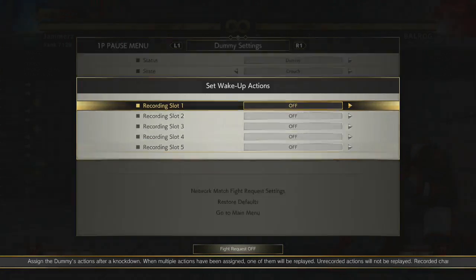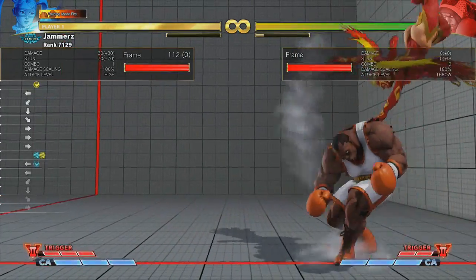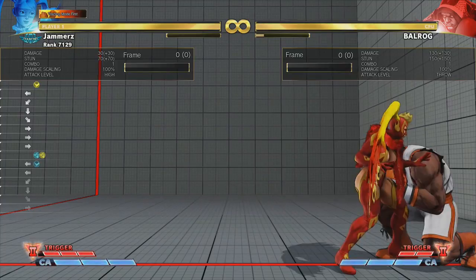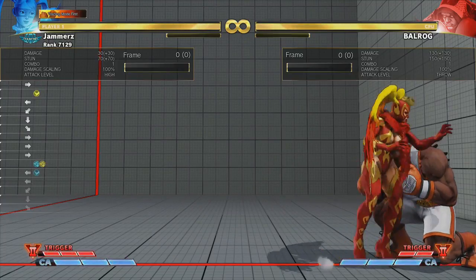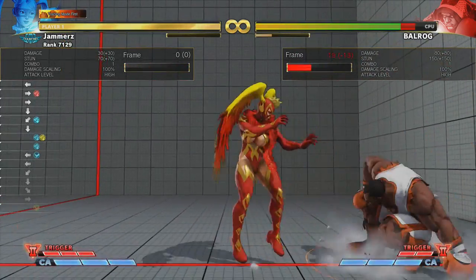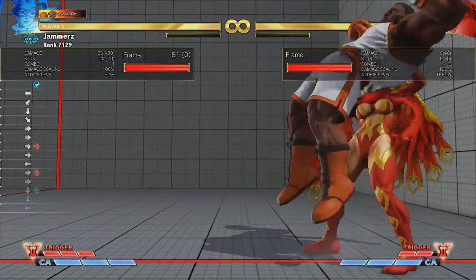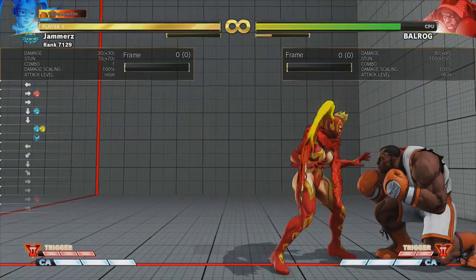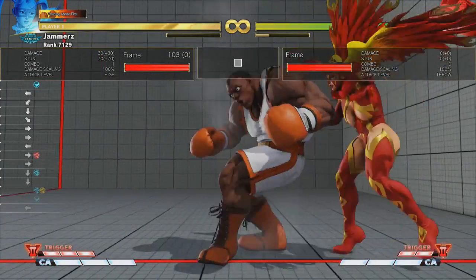Going back to just the brimstone — you can do brimstone into brimstone again, and if you go for that audacious attempt you get another chance to land a setup. Now focusing more on what you can do in the corner: one thing I like that's really basic is to whiff a light punch and go straight into the forward hard punch — what I call Lady Mika. This is just a checking situation to see how the opponent reacts.